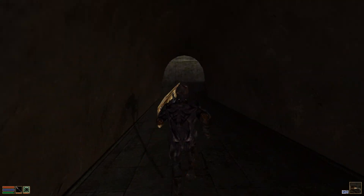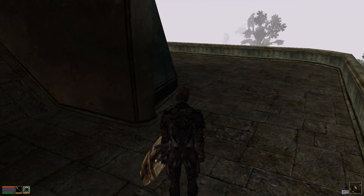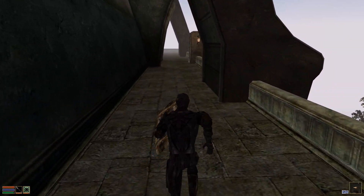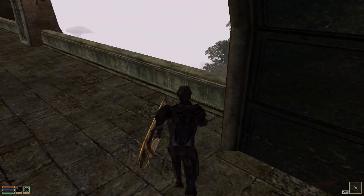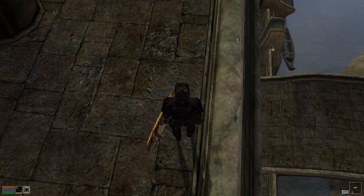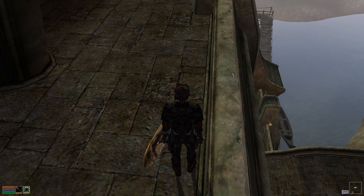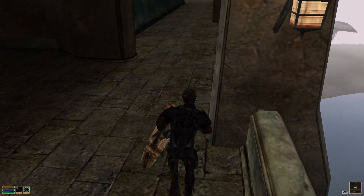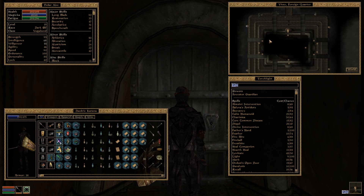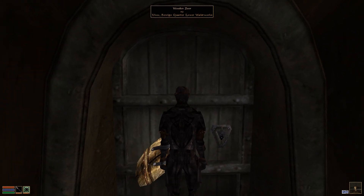I do still want to start in the Lower Wasteworks. So there's the bridge — that's where we started the video — and there's Davos' gondola. Here we are again, facing south and about to enter the Foreign Quarter Lower Wasteworks, for our first look inside.